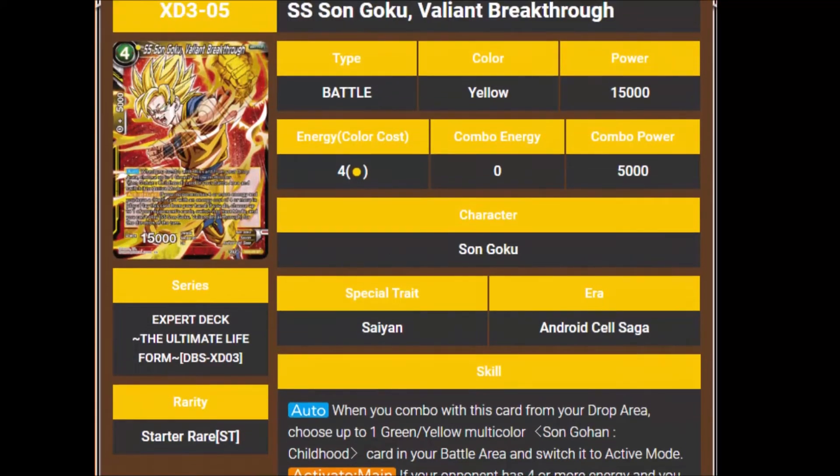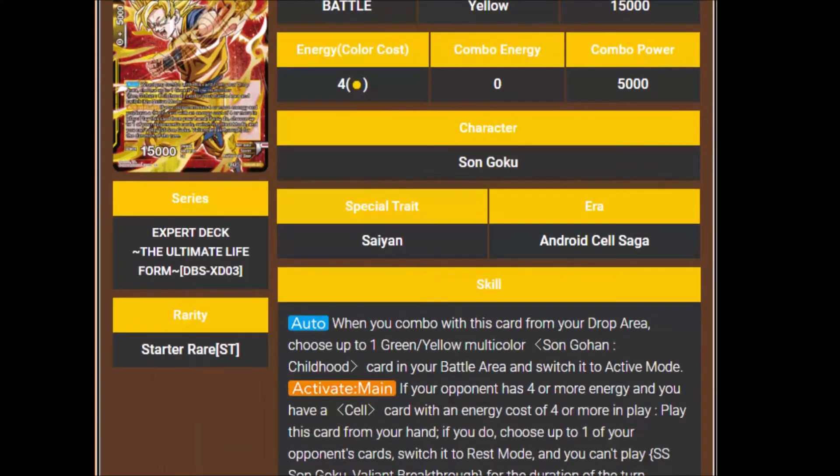Then we have Super Saiyan Son Goku, Valiant Breakthrough. He's a 4 cost, 15,000. His auto says when you combo with this card from your drop area, choose up to 1 green-yellow multicolor Son Gohan Childhood card in your battle area and switch it to active mode. His activate main says if your opponent has 4 or more energy and you have a Cell card with an energy cost of 4 or more in play, play this card from your hand, choose up to 1 of your opponent's cards and switch it to rest mode. That's a really cool ability.